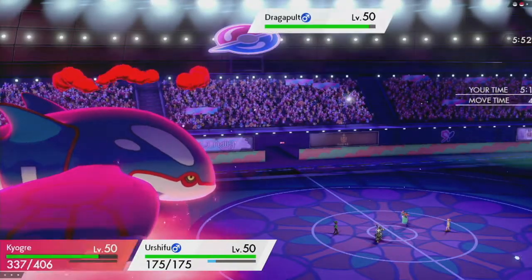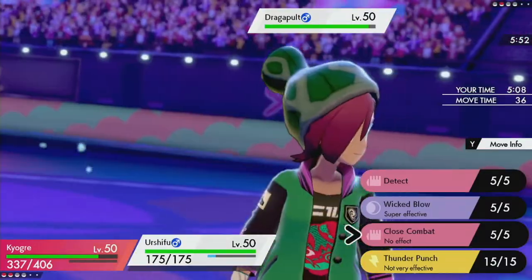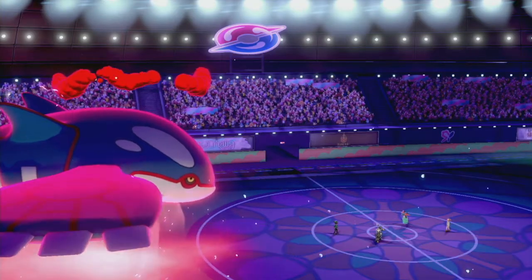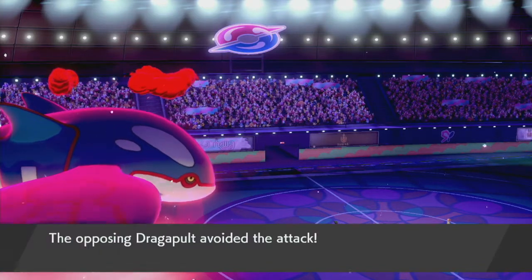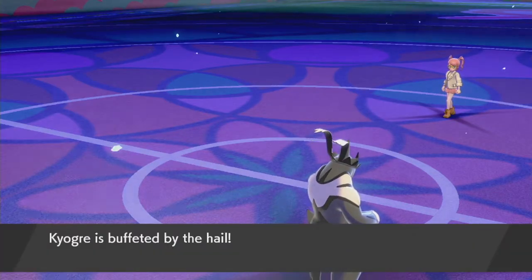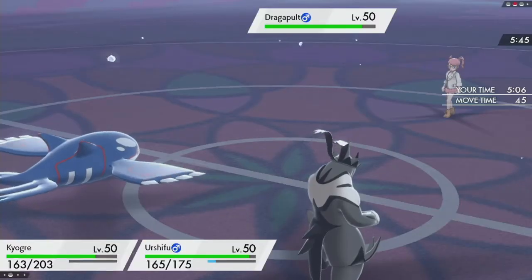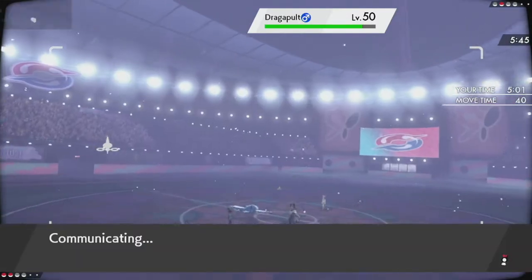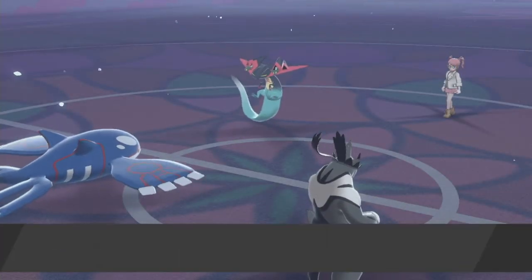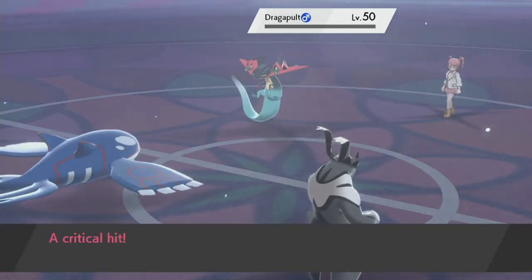I've got my own Urshifu — come catch this! Wicked Blow — Phantom Force appeared. We can't do anything. I won't be able to get the rain back, and I lose my Focus Sash. Dynamax is over, but either way I shall win. Catch this Ice Beam and Wicked Blow, bro — you're dead! And thus is the power of Kyogre and Urshifu together.